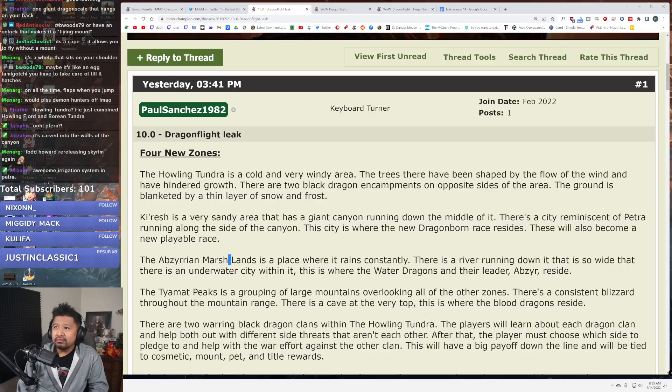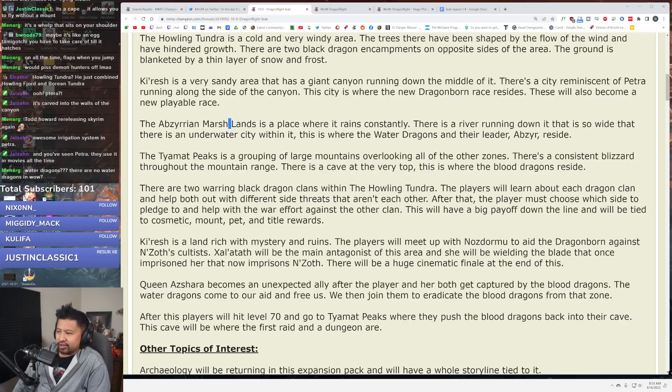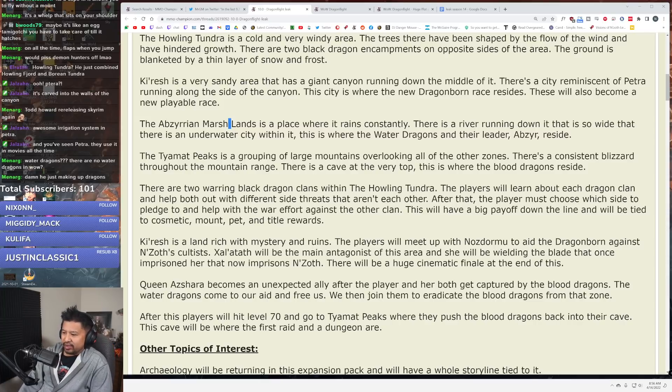Petra is an old city of sorts. The Titan Map Peaks is a grouping of large mountains overlooking all the other zones, with a consistent blizzard throughout the mountain range and a cave at the very top — this is where the blood dragons reside. There are two warring black dragon clans within the Howling Tundra. Players will learn about each clan and help both out with different side threats, then must choose which side to pledge to — with cosmetic mount, pets, and title rewards.